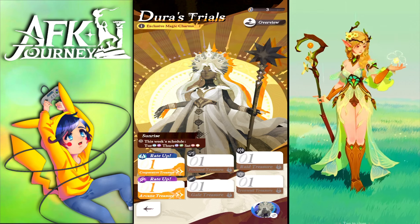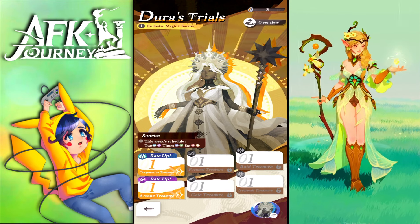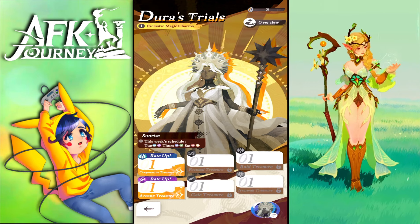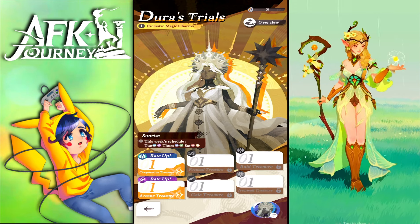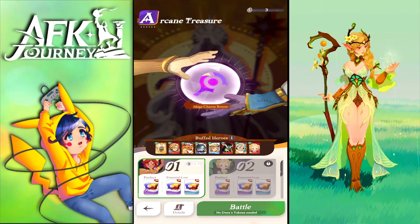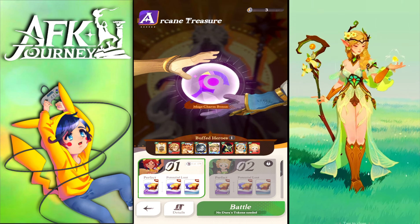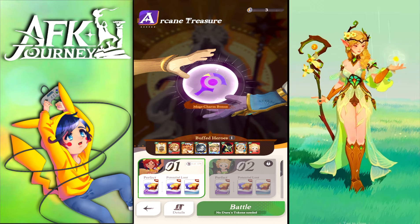Today we have supports and mages, and you're gonna have three attempts for every stage to clear it or sweep it after you clear it for the first time. The first time you clear it, you're not using any of your tries — it says 'no Duras tokens needed for the battle,' so you can start the battle using your normal lineup.